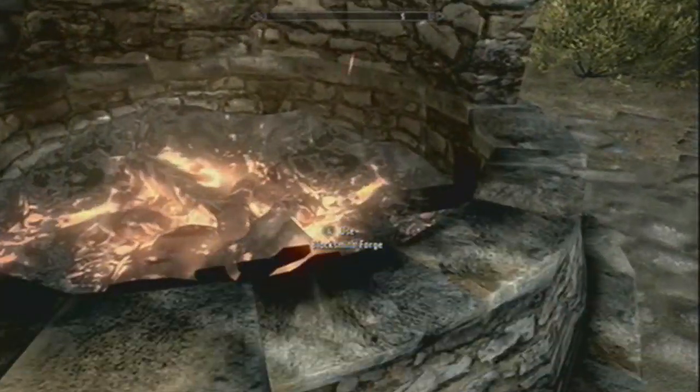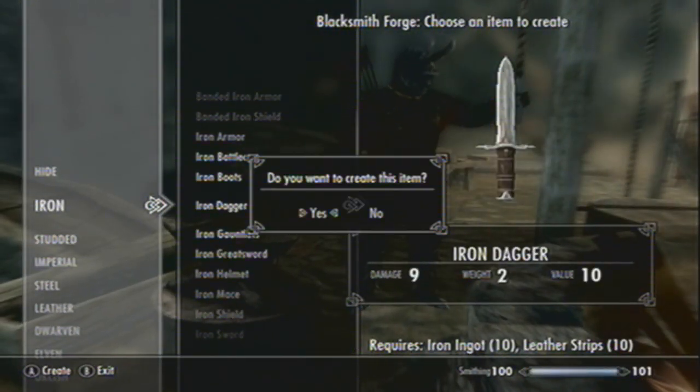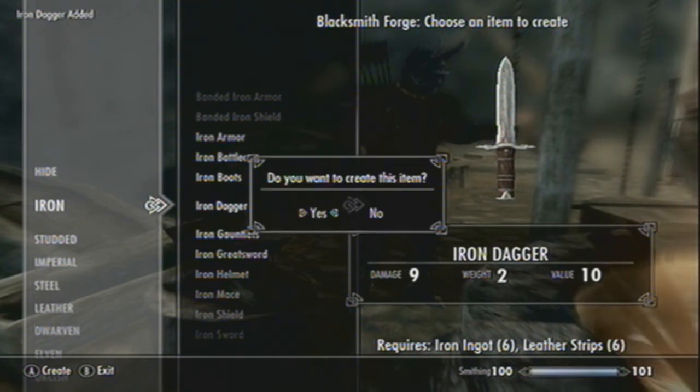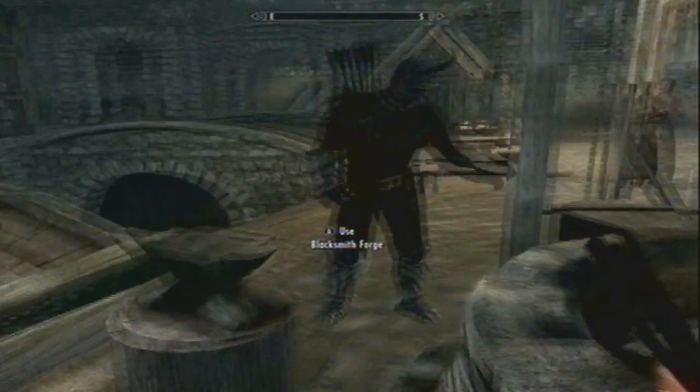You just make the daggers here - it's easy. If you get high smithing, that means you can make Daedric armor, Daedric daggers, Dragon Scale stuff, and that's the best stuff in the game. So that's a good thing to do.